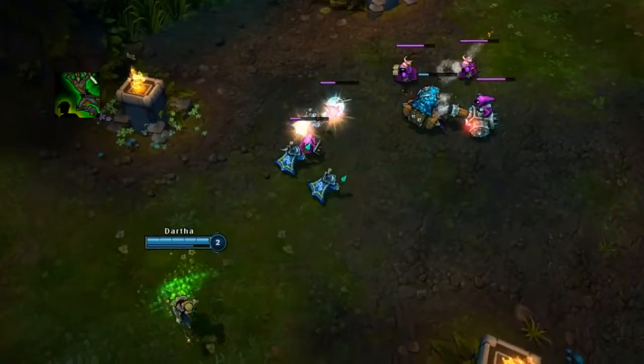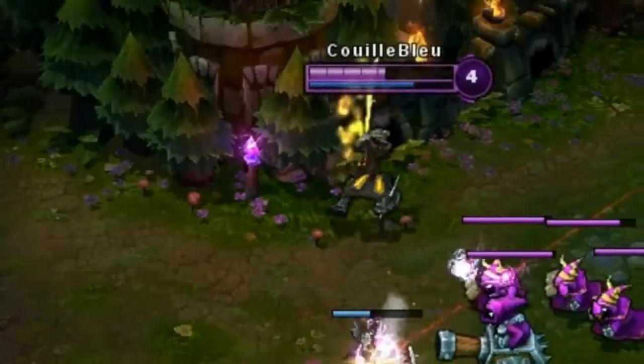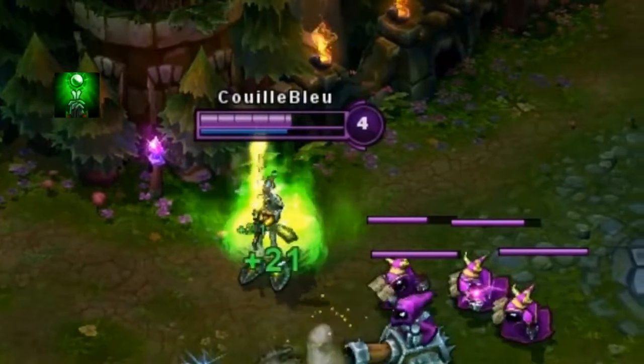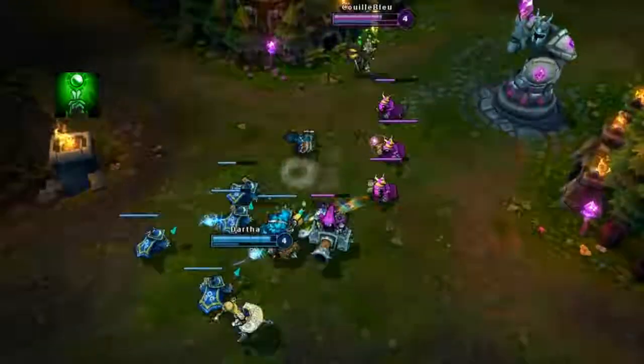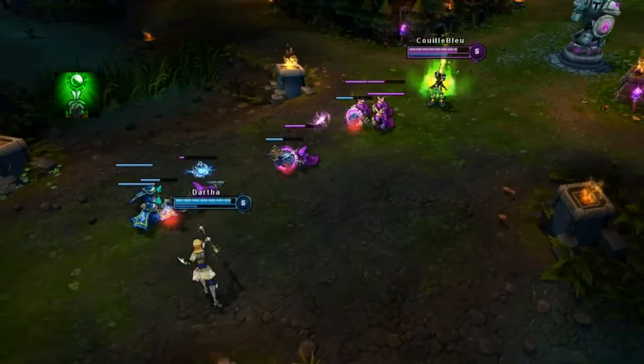Always harass that beautiful fuckabish with your Zoom Zoom strike to make her rage like Trindamere. After being attacked over and over again, she will want to do the same but you can just ignore her by using your Meditate skill because her attacks will hurt less than a Baby Scratch. And from now on, she won't bother you when you take care of yourself in front of her.